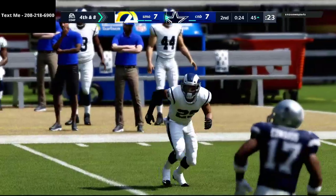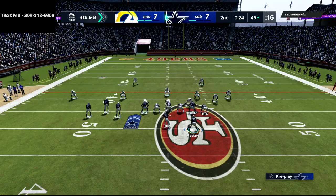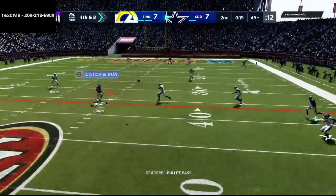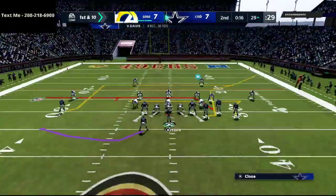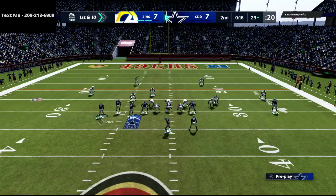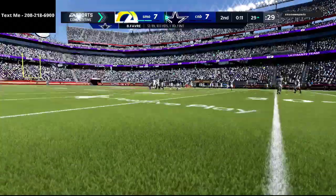Going to bunch tight end — one of my favorite little passing concepts. The PA boot is such a good concept especially with deep out elite, so we're going to try to hit Vernon Davis — we got his user out of the middle of the field and Vernon Davis holds on. Going to try to take a shot — going to Z spot. Z spot is going to be run, we just need to pass protect it and try to get seven points on the board. We get instant pressure so we're just going to throw it away.